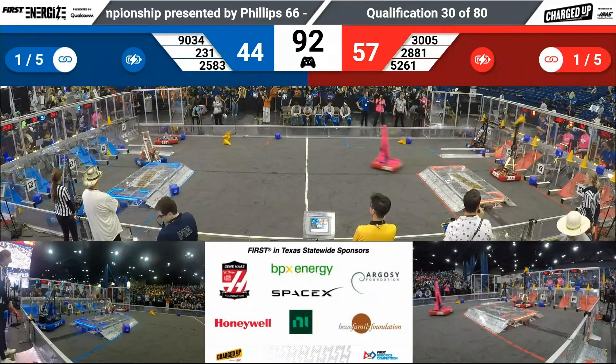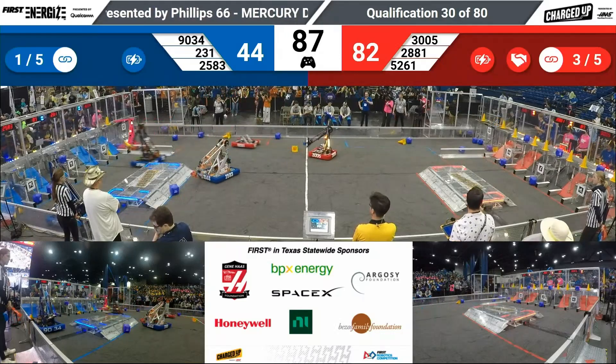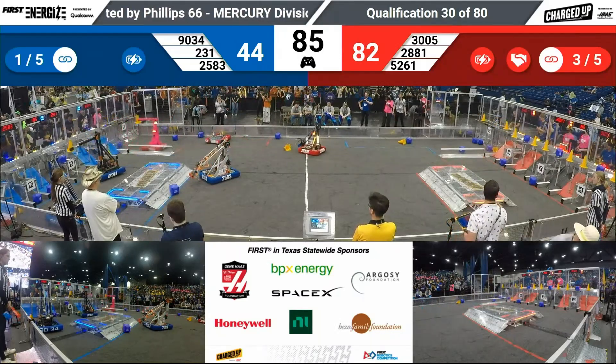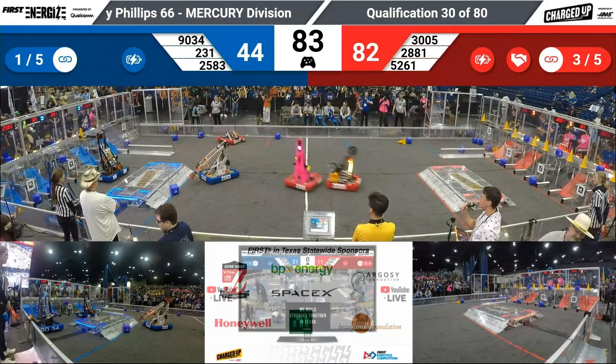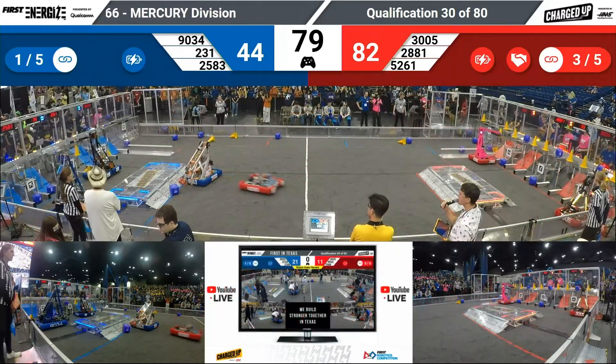2881 putting a cube into the high position; 3005 complementing them with a cone high. The red alliance has all of the high nodes claimed — that's three links to the red already with 80 seconds remaining. 231 trying to complete links on the midsection with the cube that's already there.